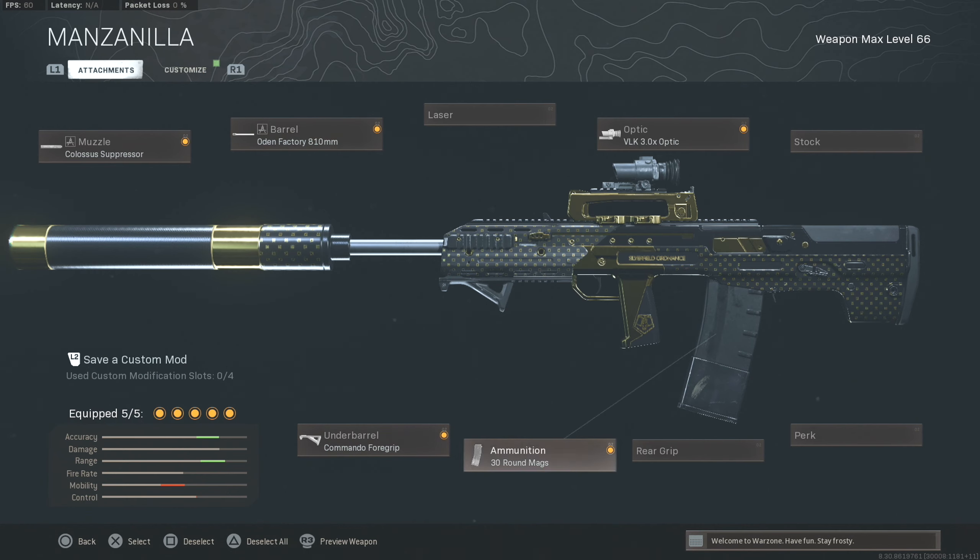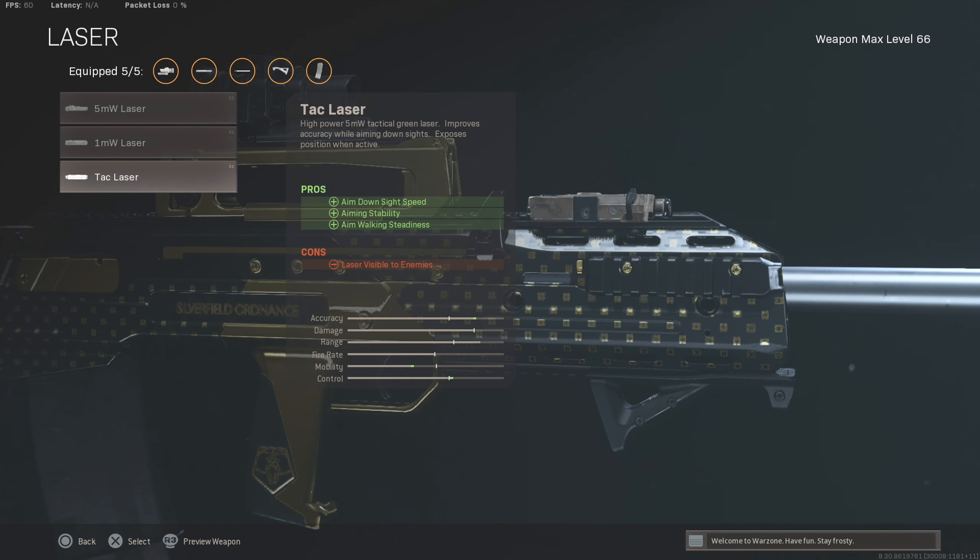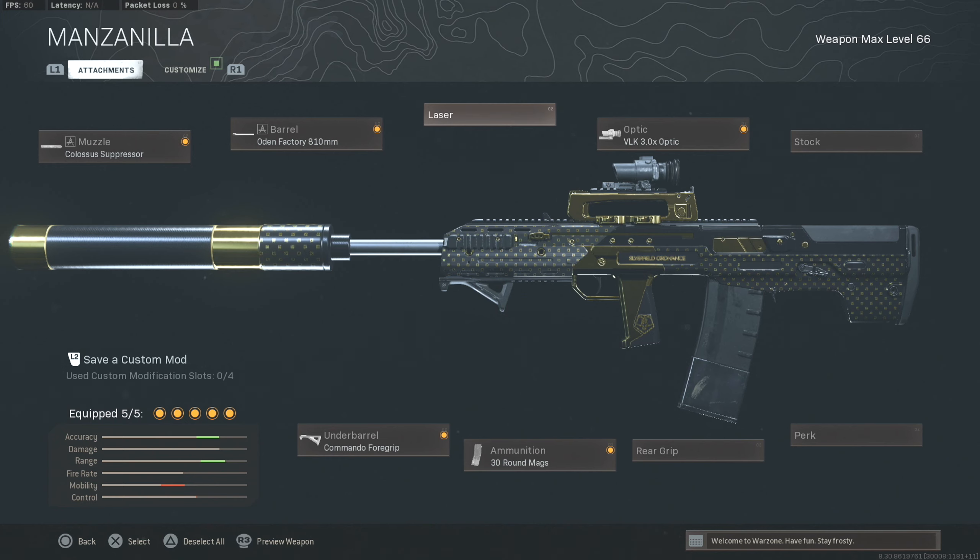So we got the Call Assist Suppressor, Odin Factory 810 millimeter barrel, Commando Foregrip, 30-round mag, and the VLK optic. If you want, you can take off the optic and toss on something like a rubberized grip or a pack laser, but I like having the VLK for the extra zoom — it zooms in a little bit more.